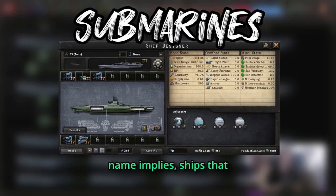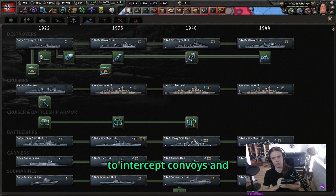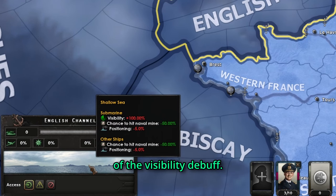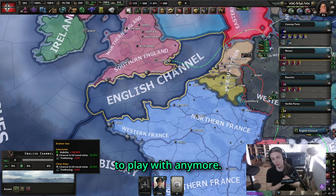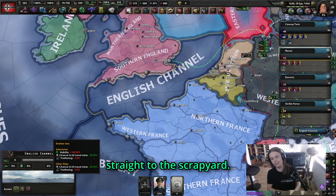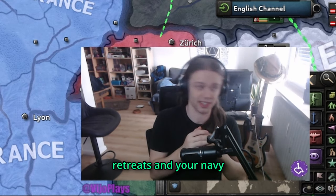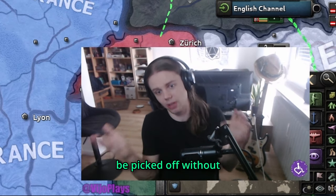Submarines are ships that act below the surface of the sea. They are usually used to intercept convoys and should not be used in shallow sea like the English Channel because of the visibility debuff. Submarines should always be split off from your main naval force, since they will slow down the navy and a slow navy goes straight to the scrapyard. The enemy can just fire at your navy for free while yours retreats, and your expensive ships can just be picked off without a fight.